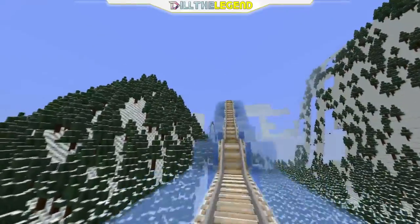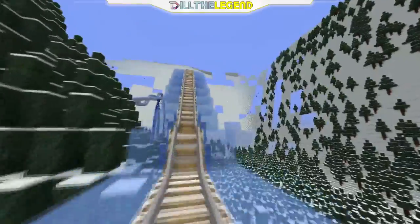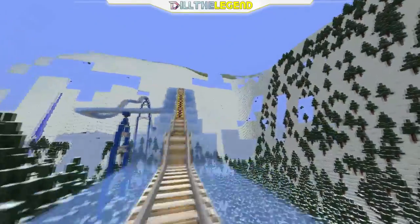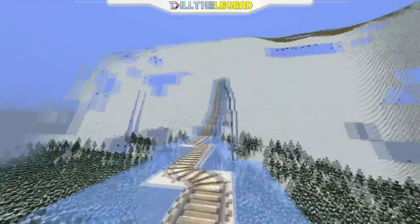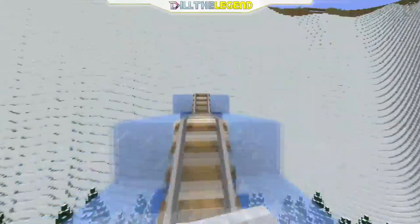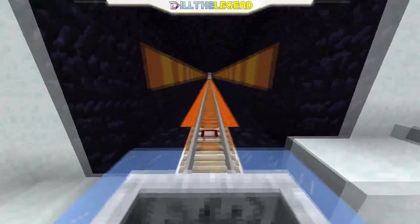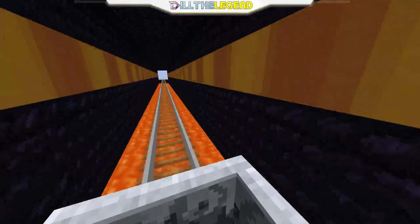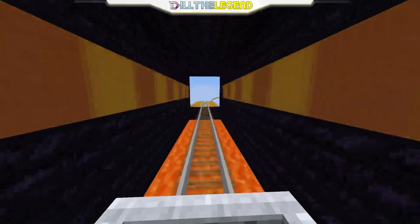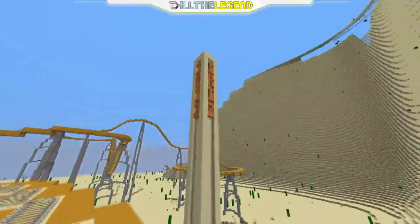Whoa, the coaster over there looks crazy — like a big arc — because the chunks didn't load. That's a lot of trees. Let's go — boom! Okay, looks like we're going into hell or something now. Whoa, are those burial blocks? We're going on top of the lava. I think we're about to go back into the nether... oh no — we are in a sand biome, a desert biome!